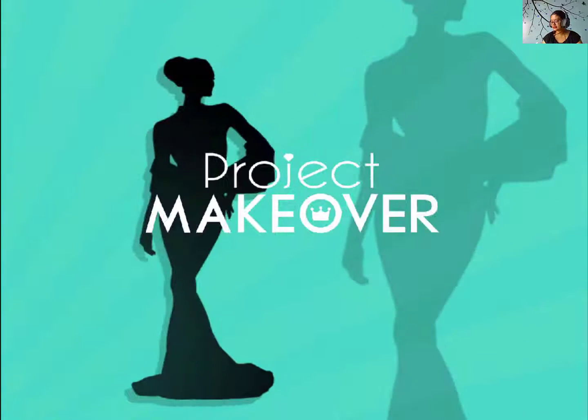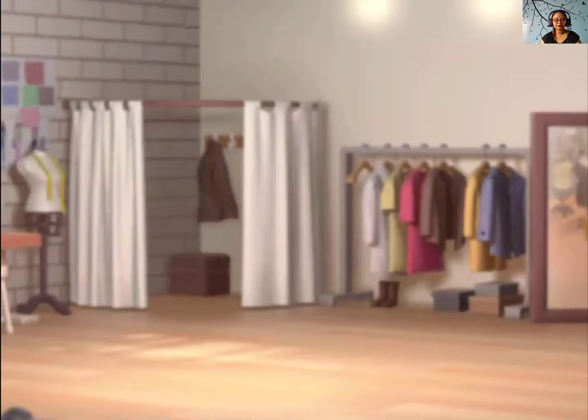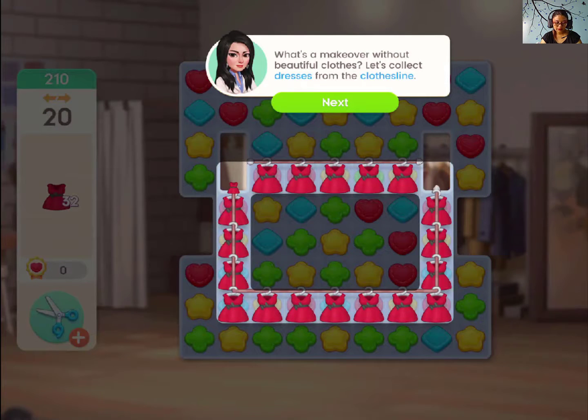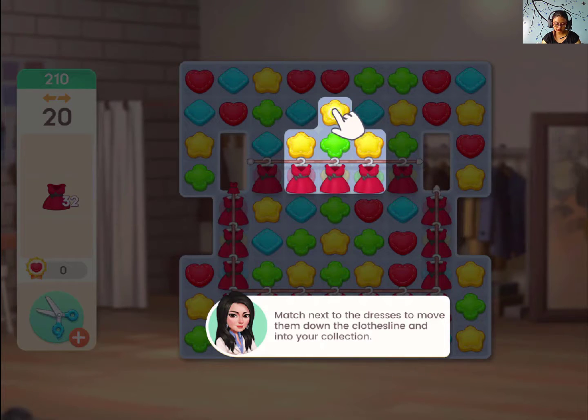Let's play level 210 — we have something new here, I'm excited! What's a makeover without beautiful clothes? Let's collect dresses from the clothes line. Match next to the dresses to move them down the clothes line and into your collection. Interesting!